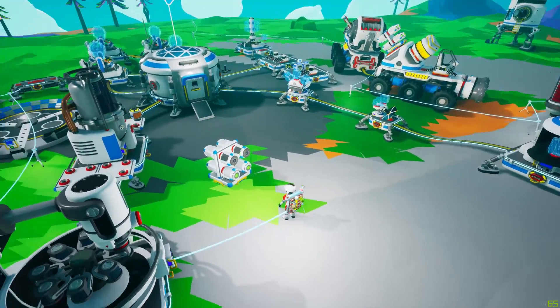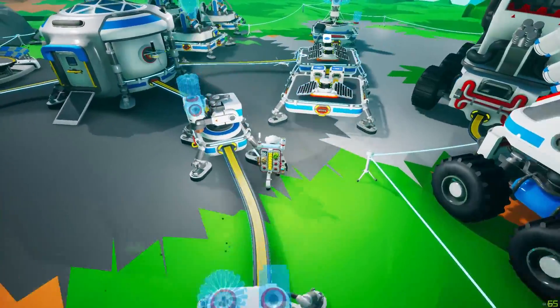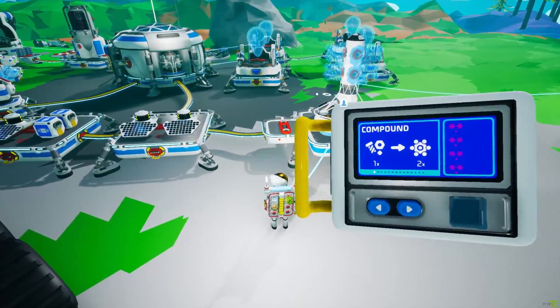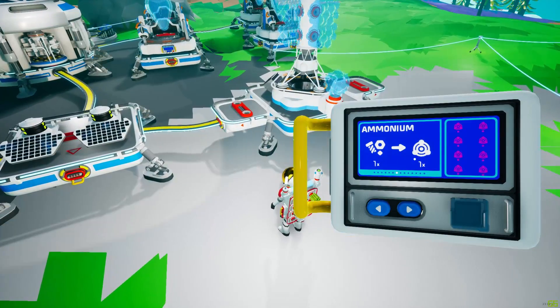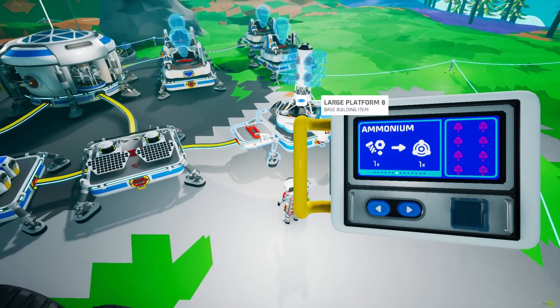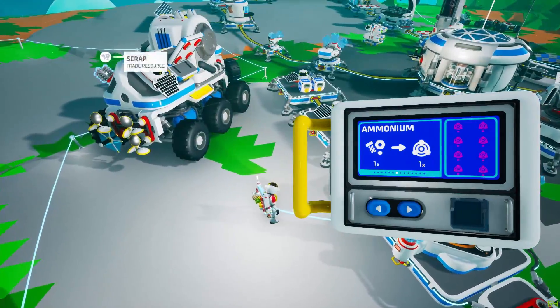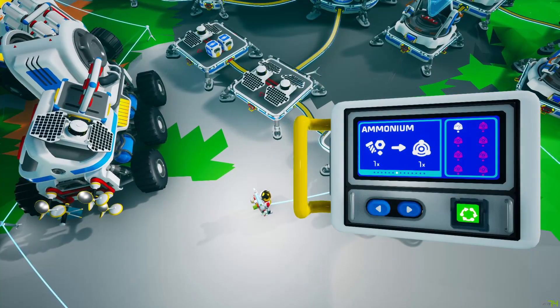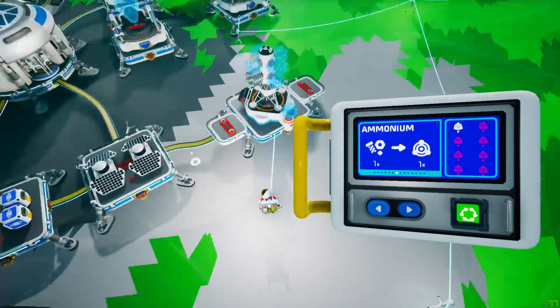Now, while that's going, something else to keep in mind is you can also trade for ammonium via the trade platform. You go over to ammonium and it's one-to-one. So for each piece of scrap you provide, it will give you one ammonium in return. I gave it one scrap and it'll bring back one ammonium.